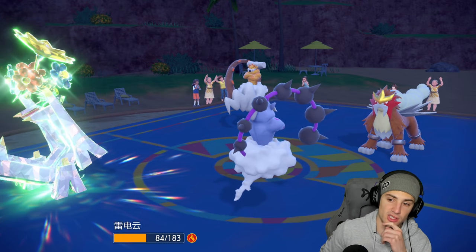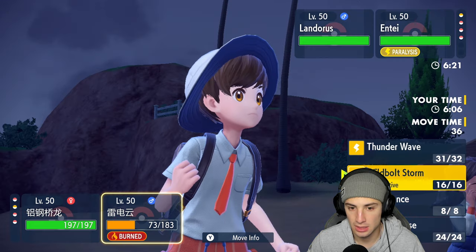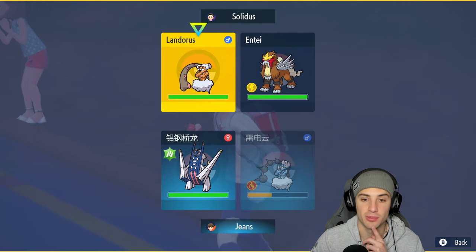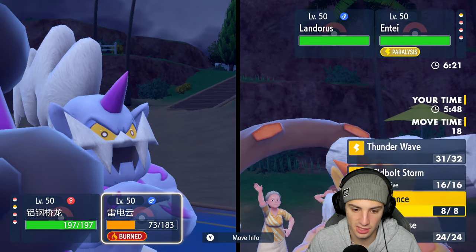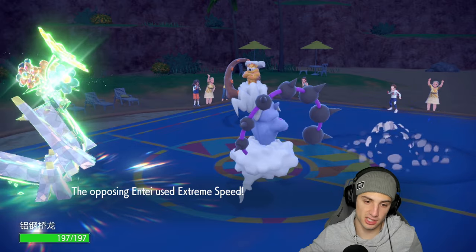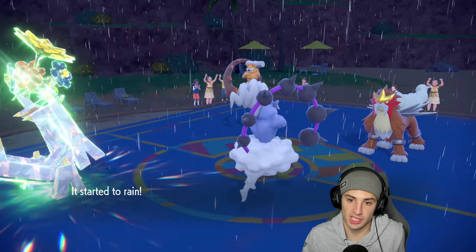I could start Draco Metering Entei to see how much damage we can do. I'll go Rain Dance on Tornadus and Electro Shot on Arche Ludon — hopefully Entei is paralyzed this turn. They go for E-Speed, and Tornadus probably takes a Sludge Bomb — looking a bit scary with those moves coming in.